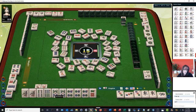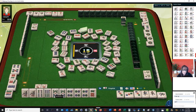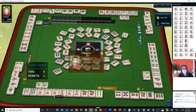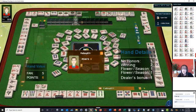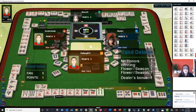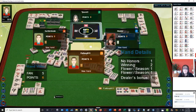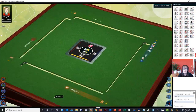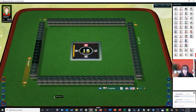There is a scoring element called all exposed, or all revealed — ten points for all revealed. So they have no winds or dragons, they won with two points, and they have flowers. Then they got a dealer bonus. You win with two points and as dealer you get a bonus of one, so that's an automatic three points. They had a very meager hand, but any win is a good win.